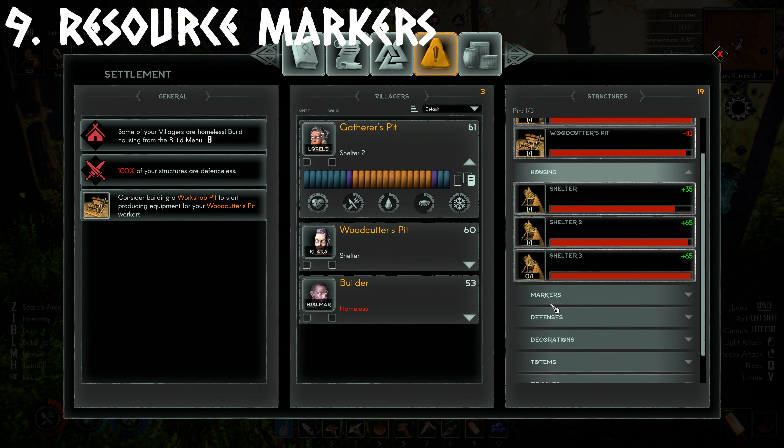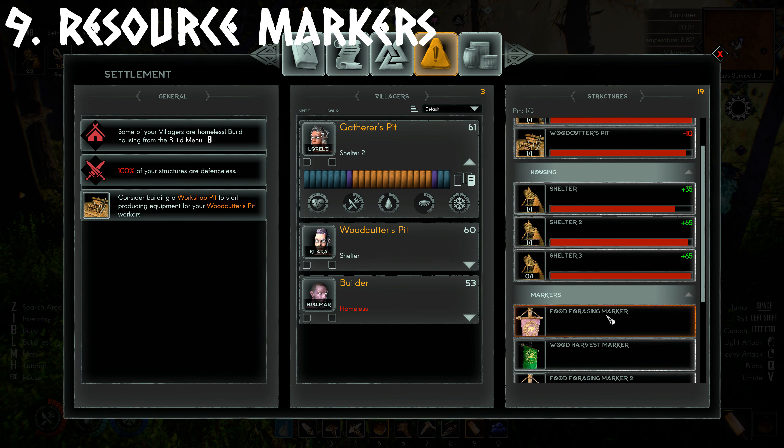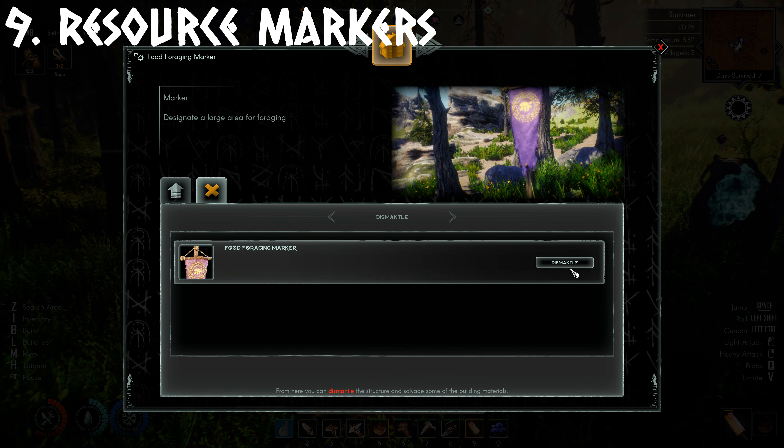You can get rid of these markers in the settlement screen by pushing Tab if you decide later that you don't want them. This will save you running across the map back to them.